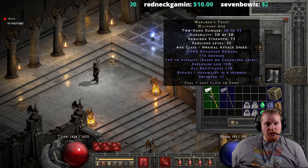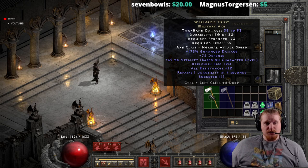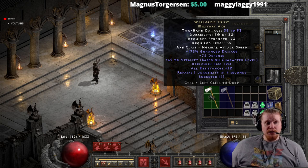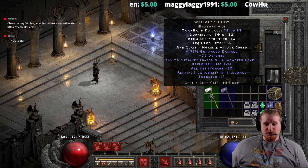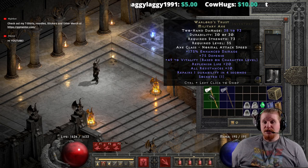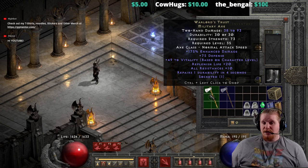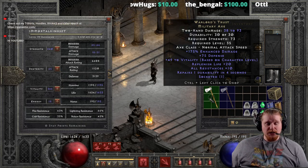Let's go over the non-ethereal version first. The Warlord's Trust is a military axe with 38 to 93 damage at level 35 — that's a little low; I've seen two-handed weapons go a lot higher at level 35. It has a 73 strength requirement, which is practically nothing, and no dexterity requirement. It has 175% enhanced damage, which is static and does not change. We also have 75 defense, also static.